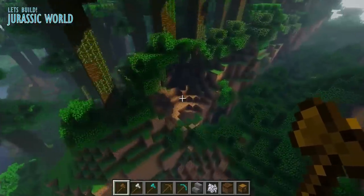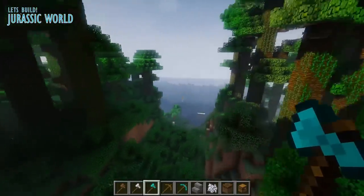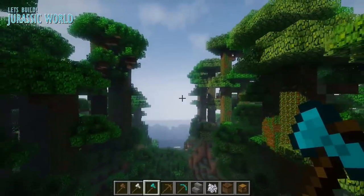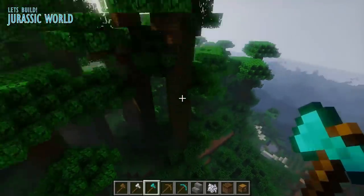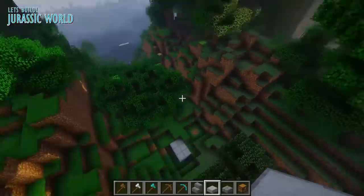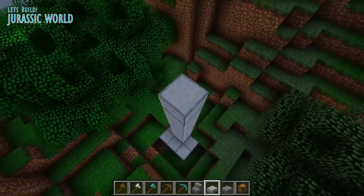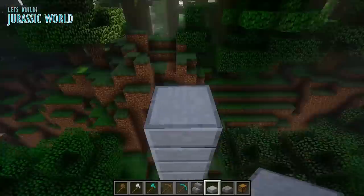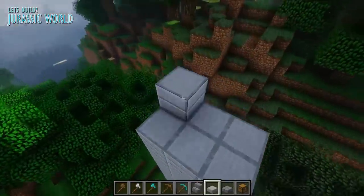Now with all this terraforming out of the way, it was time to start working on the basics. Similar to the way we did the Jurassic Park gate, I wanted to build the actual runway first. We built the car track first in the Jurassic Park episode, and now in this episode we are going to build the monorail track first, because this means we can then build the gate around it and get a proper judge of the size of what we are going to create.